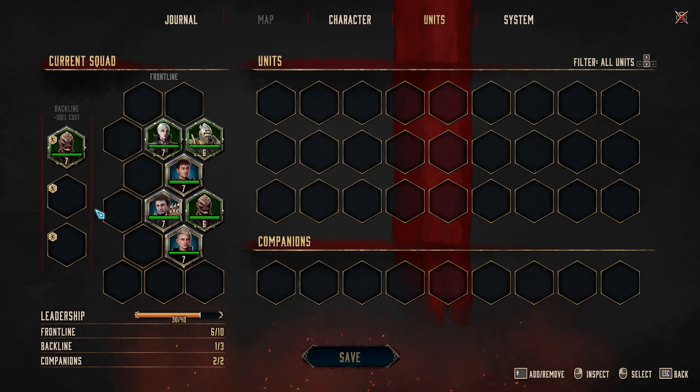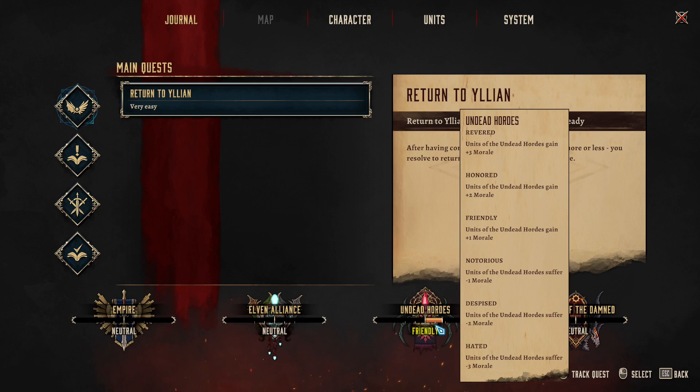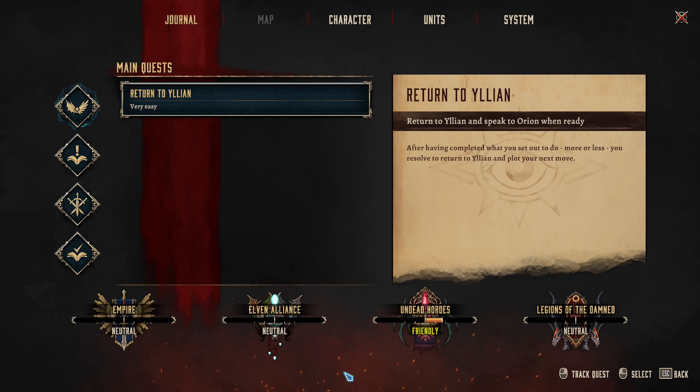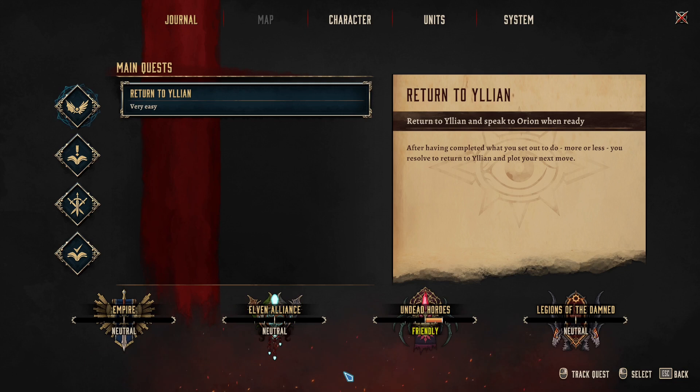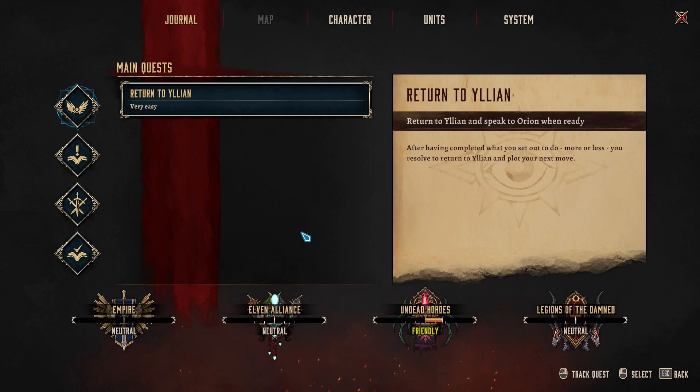There are four factions in Disciples and improving relationships gives bonuses like morale boosts and the ability to recruit more powerful units — that's the most important bonus. However, I strongly advise choosing only two factions to focus on, because Empire doesn't like Legions, and Elves don't like Undead. It's very hard to improve relationships with Elves and Undead at the same time, so choose your factions from the beginning.